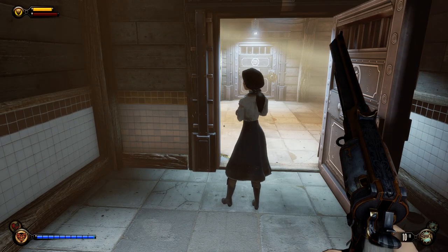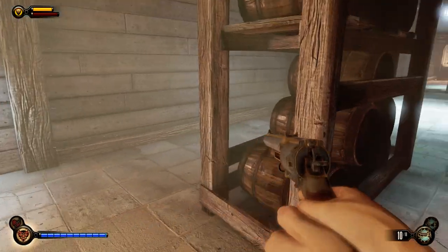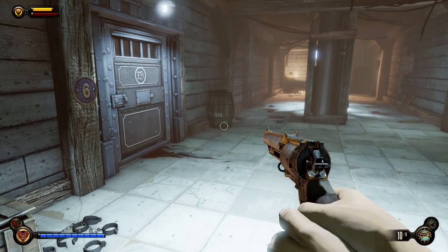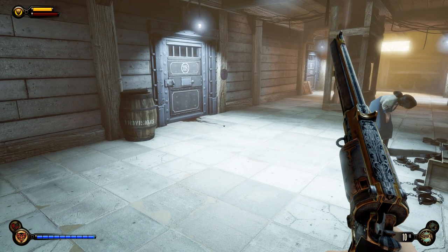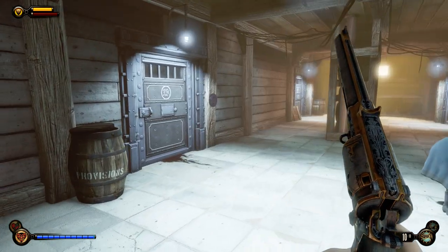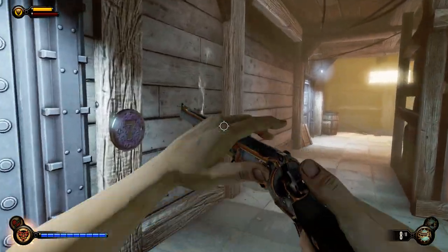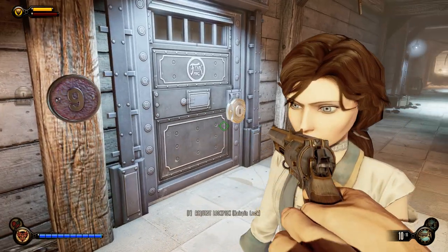The upgrades for the hand cannon include two 25% damage increase upgrades, an increased reload speed by 50% — which should really say 'decreases reload time' — and a 20% decrease in recoil. The decrease in recoil I don't even recommend getting, because the recoil on this thing isn't even that bad. By the time you can shoot again, your shot basically re-centers, so I wouldn't worry about it.